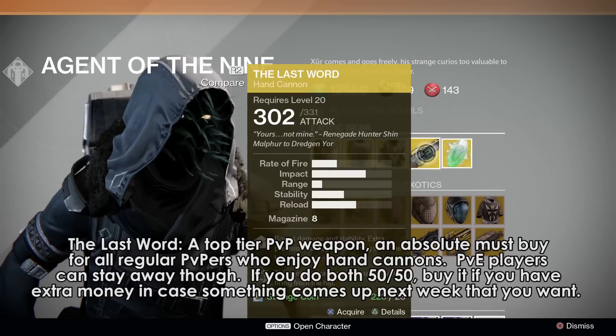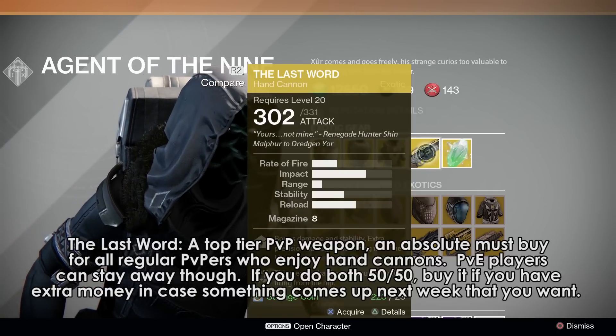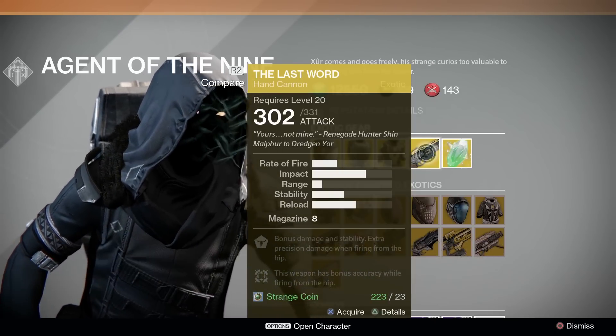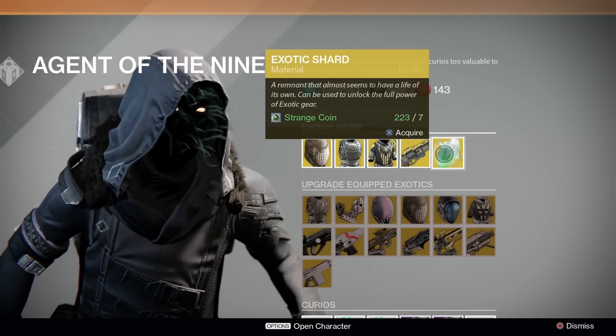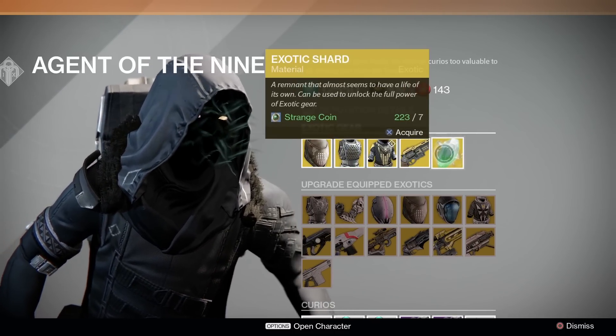If you do a little bit of both, judgment call — has to be a judgment call. And no engram this week, but you can buy exotic shards for 7 strange coins.